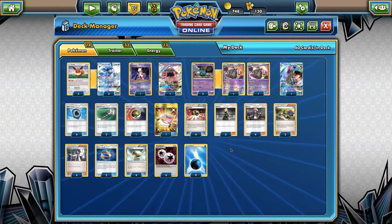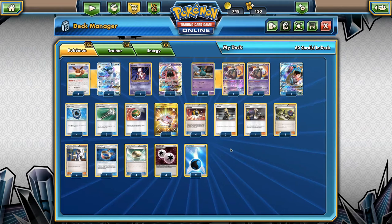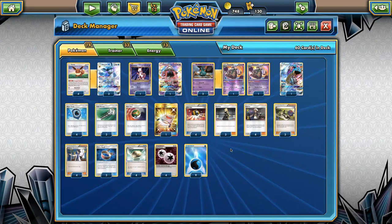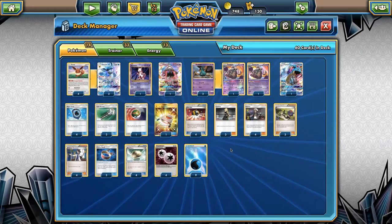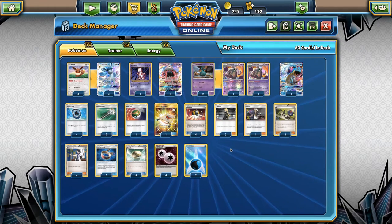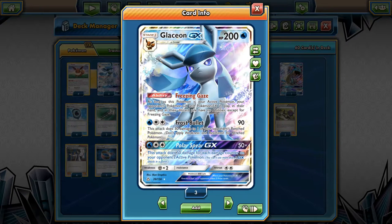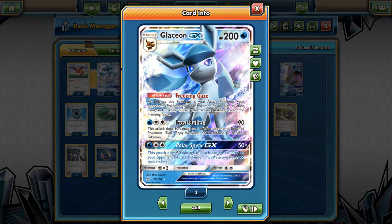Hey, what's up guys? It's Kish here from PorygonTube, and I am here with a brand new video today featuring the Glaceon Garbodor deck. I've been talking to my friends about this deck, and we think it's pretty good. Basically, Glaceon is the new Eeveelution from Ultra Prism, and it's got the ability Freezing Gaze.